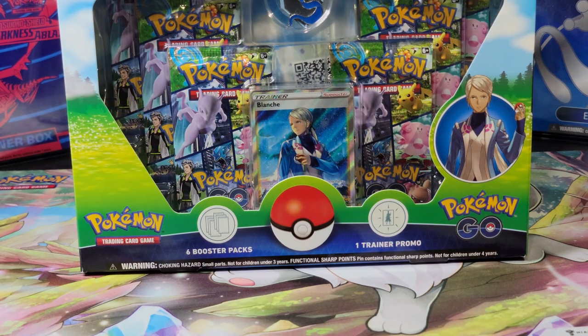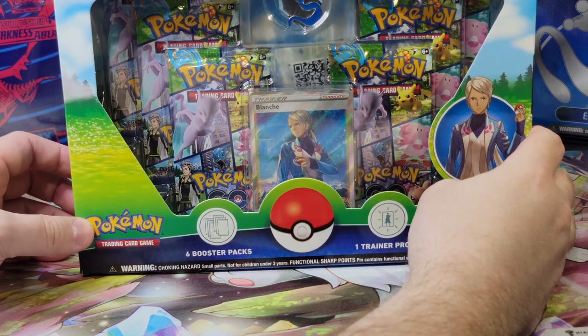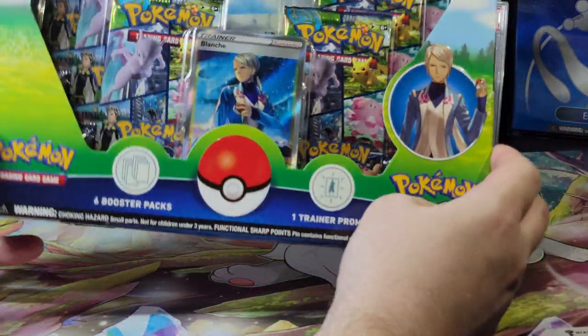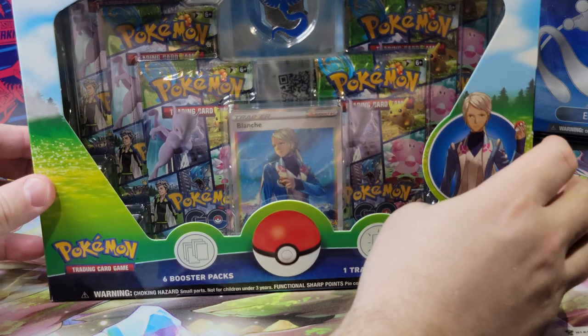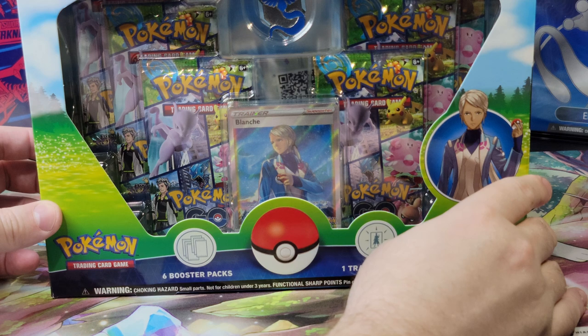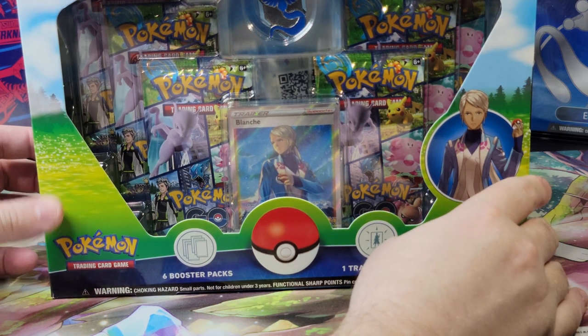Hey everyone, today we're opening a special collection Team Mystic box — these are Pokemon GO cards. I'm waiting to get that Mewtwo alt art and I'm gonna go bankrupt getting it — or we're gonna get more Dittos. You may have noticed the camera angle is a little different; we're trying something new to give you a higher definition picture, let us know in the comments. Before we jump in, please don't forget to like, comment, and subscribe to gain an additional entry in this month's giveaway. Now let me rip open this box!